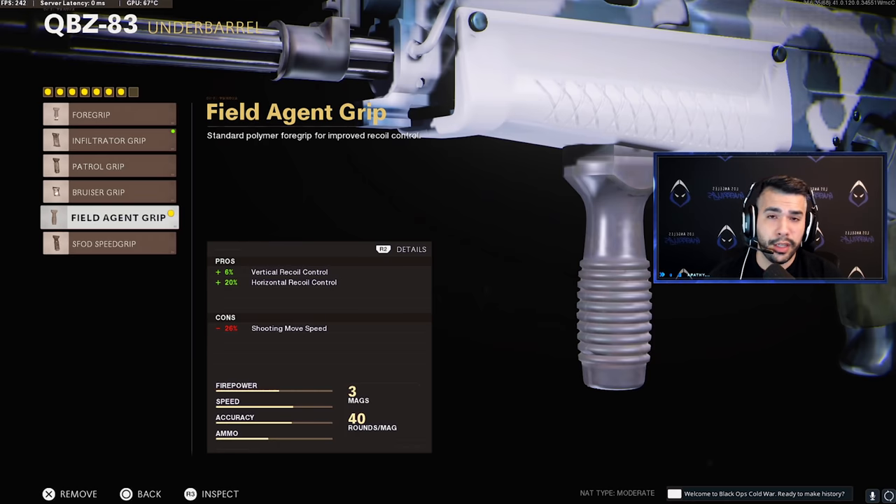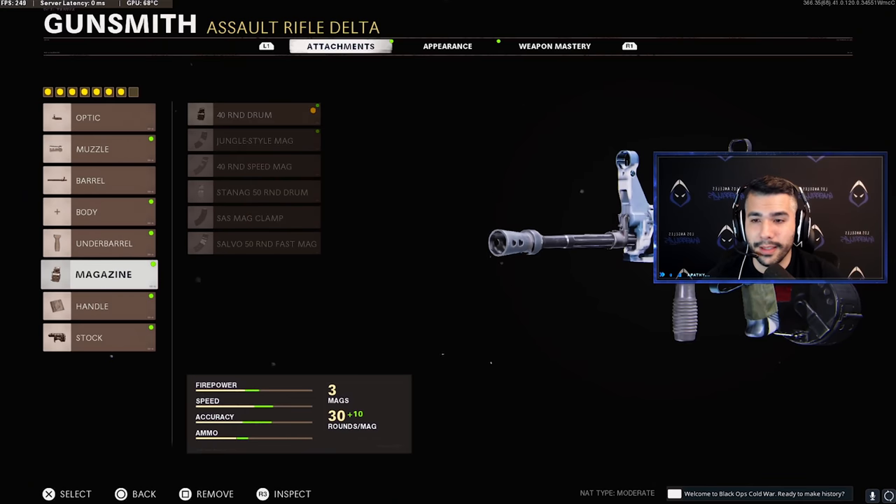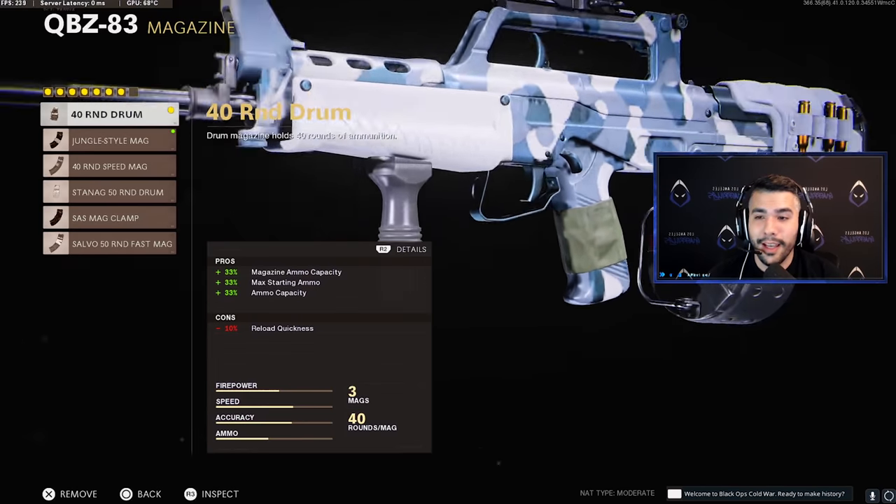For the underbarrel, this is important — we're going to be rocking the Field Agent Grip, obviously for the huge boost in recoil control: 20% horizontal recoil control and 6% vertical recoil control. Very, very nice attachment to have on any AR, especially if you're trying to make a no recoil class.